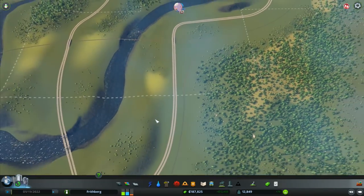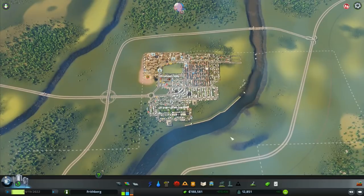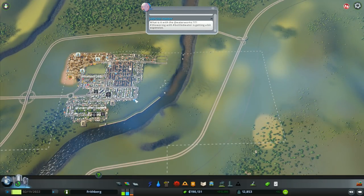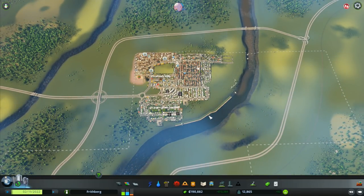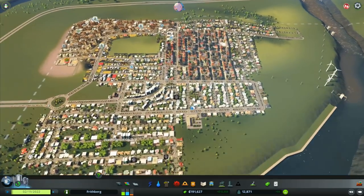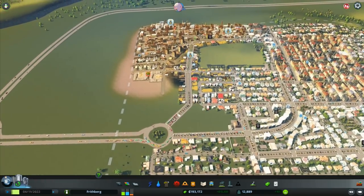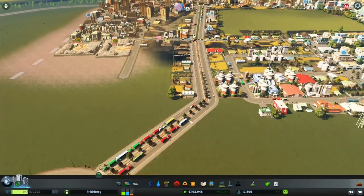We've got another motorway over here and it connects up down the bottom and over here as well. I'm thinking we could join in here, come into the city up here, and also do another join into the city down here — so we've got three points of access, which is going to be a lot better than just one.